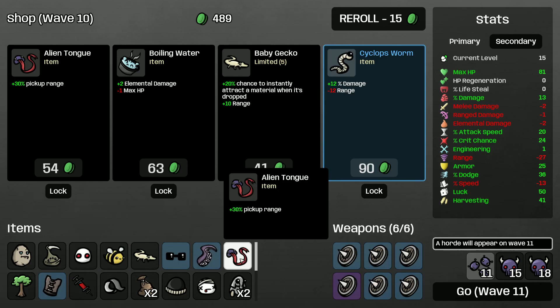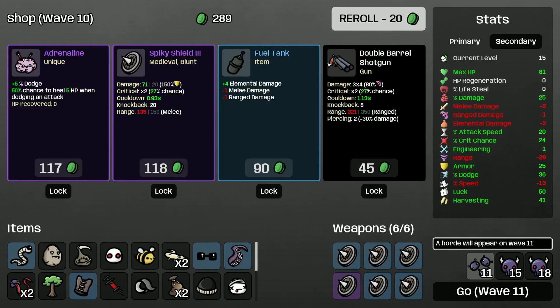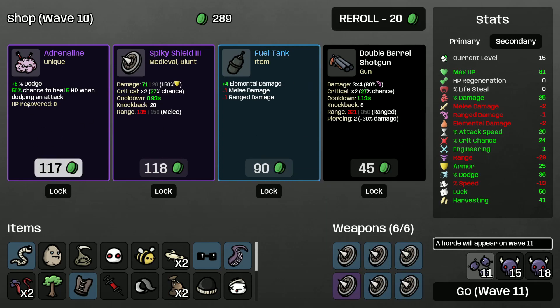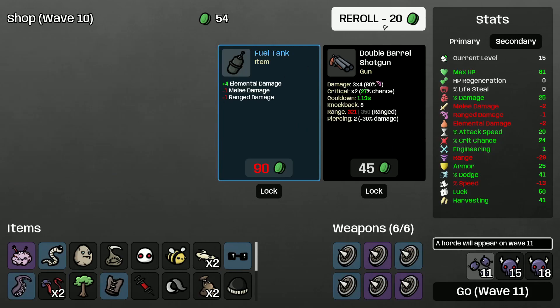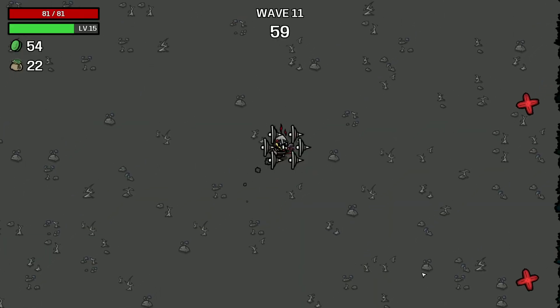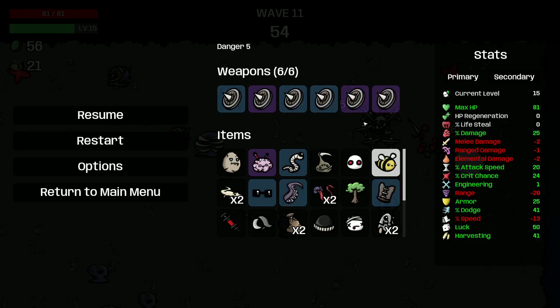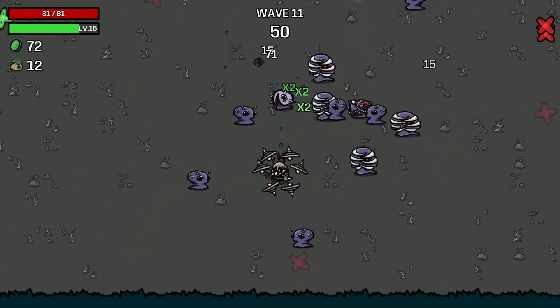We have one alien tongue and one baby gecko. Let's grab all of these. We can't heal with this, so it's basically just 5% dodge. I'm still gonna grab it because we need to increase our dodge. Since we have 20 knockback on this, we don't have to worry about mummy at all. That's insane.